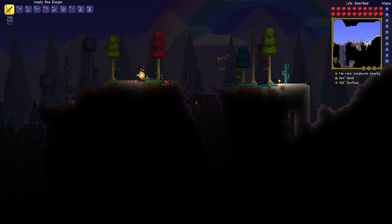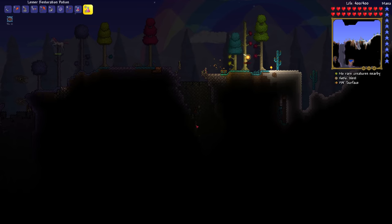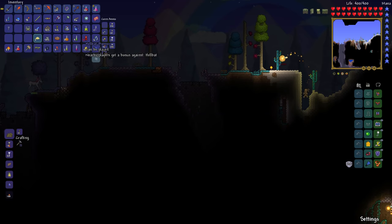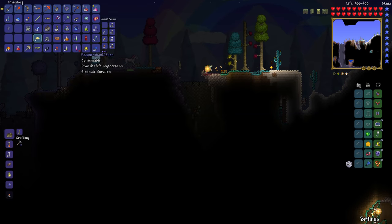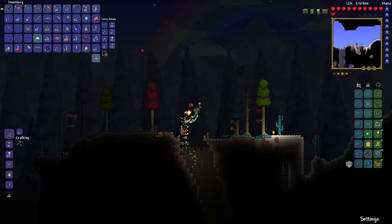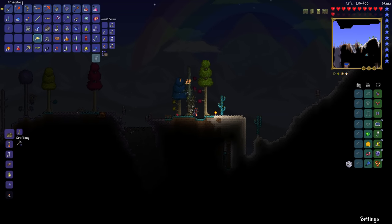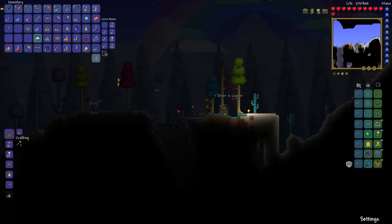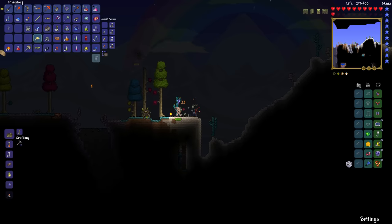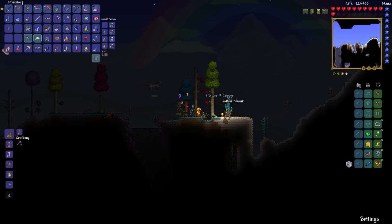You can see here this was a cave — and this sort of thing happens at night of course. Right next to the Hallow I have the original corruption, which is an interesting combination. Mummies by the way only happen in the desert areas that have been converted.